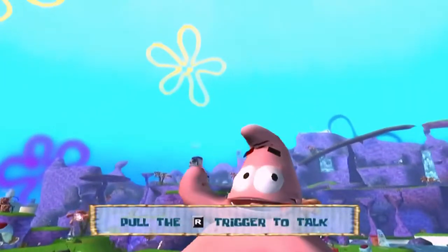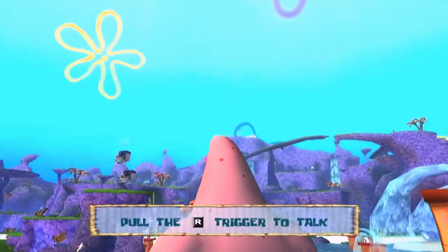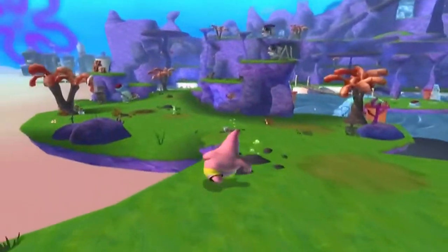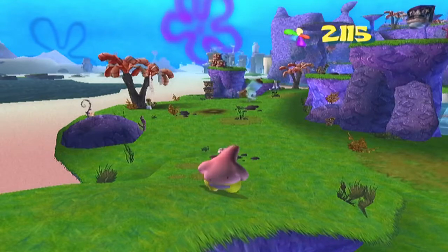King Jellyfish is waiting for us all the way up at the top of Jellyfish Lake — you can kind of see something up there. But to get to that point, we've got to make our way through all of this. This entire area has got to be cleared out before we can get up there. So let's get started. Before we get too far, allow me to introduce you to a new type of enemy.